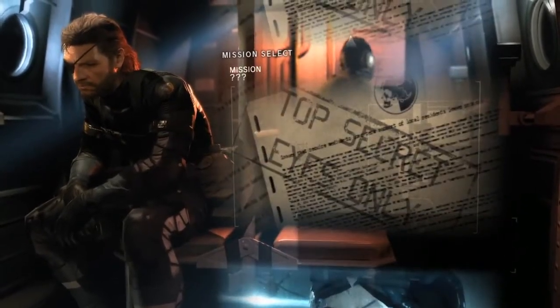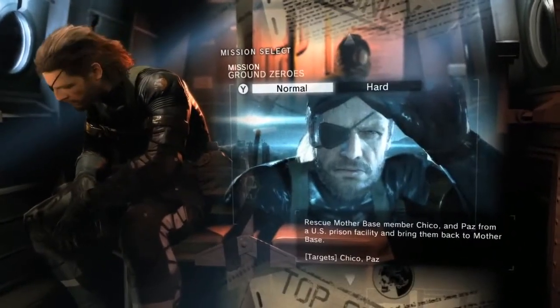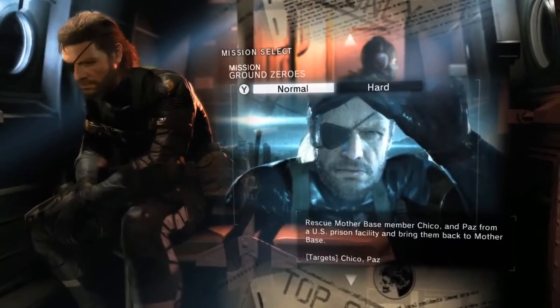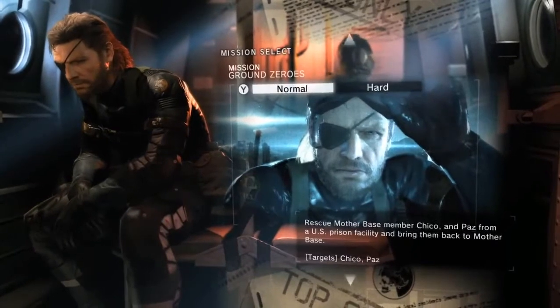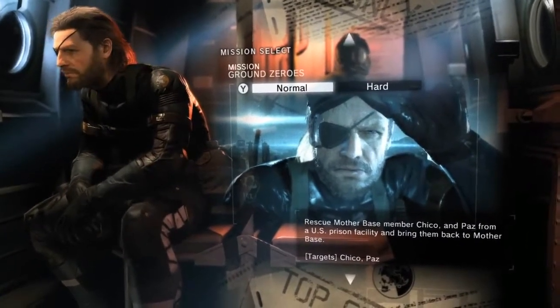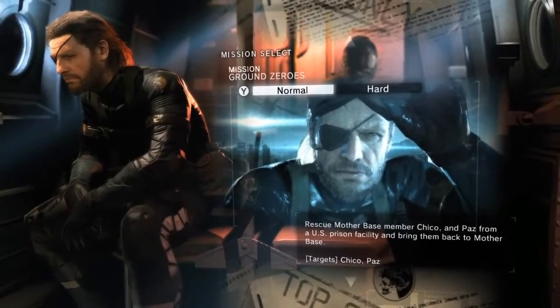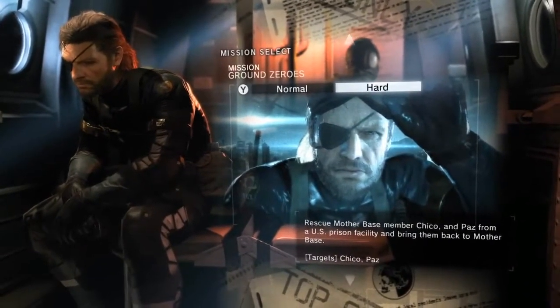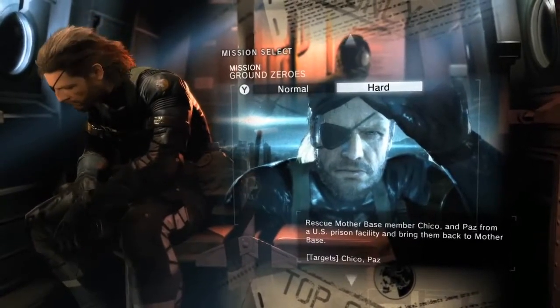As you can see here, there are several side missions known as side ops which can be unlocked in the game, but for today we'll be sticking with the main Ground Zeroes mission. Each mission has two difficulty settings: Normal, for those who want to enjoy the flow and story of the game without getting stuck, and Hard for players craving a more realistic experience where the AI and game settings provide more challenge.